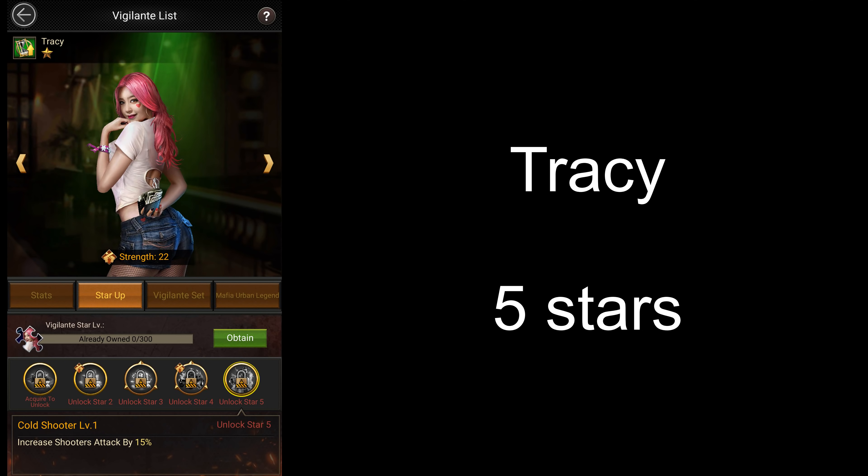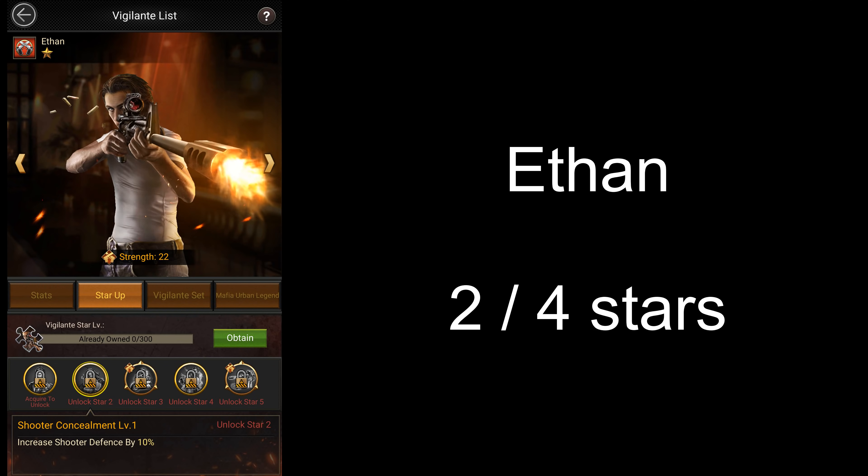For Tracy, you want to upgrade her to 5 stars to get the 15% shooter attack increase. For Ethan, since the packs do not reset, you can go up to 2 stars for 10% shooter defense. But if you want to unlock his second passive skill as well, you could go all the way up to 4 stars for 10% shooter attack, though that's going to cost you a lot more than upgrading other vigilantes to 4 stars.